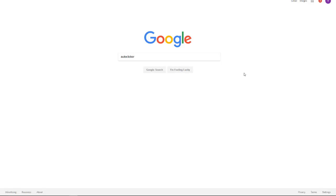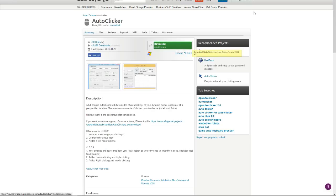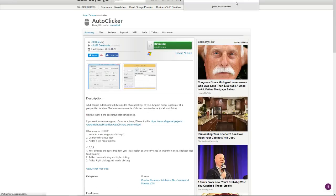For those wondering how to get the auto clicker, all you have to do is go to Google, type in 'auto clicker,' hit search, and it should be the very first link. Make sure it's the SourceForge one, then click on that and hit download.